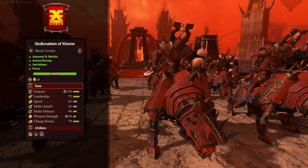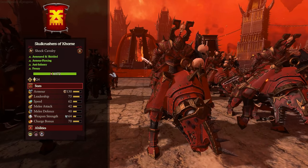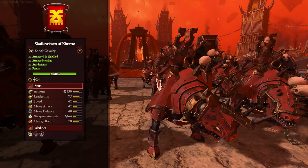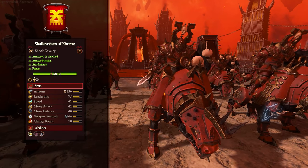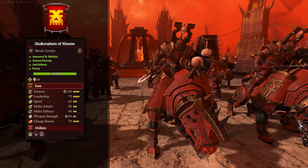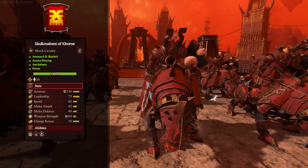And if Blood Crushers weren't enough, how about some Skullcrushers of Khorne? Pretty much the same type of deal except they've got Chaos Warriors on top, big armor, a shield to protect from missiles, big armor-piercing weapon strength, and an even bigger charge bonus than the previous unit — they just hit like an absolute double-decker. While they are classed as shock cavalry which means you want to cycle charge in and back out, they have reasonable melee defense so they can survive in prolonged combat. But with that huge charge bonus of 70, make use of that charging in over and over. They do have Frenzy and cause fear, but unlike the Blood Crushers they are not unroutable, so they will break and run away if you're not careful.